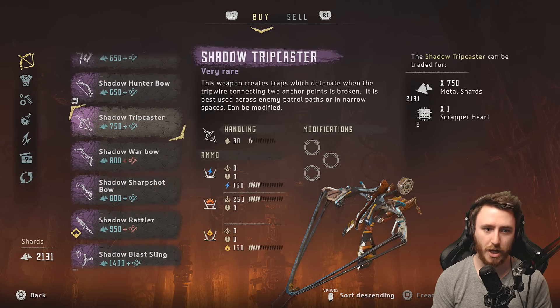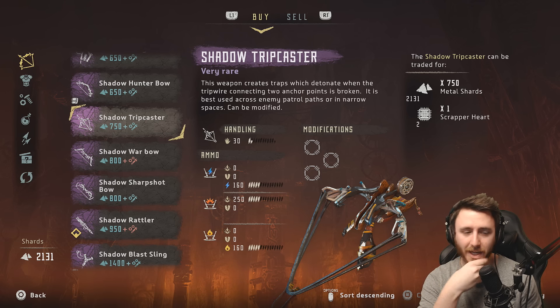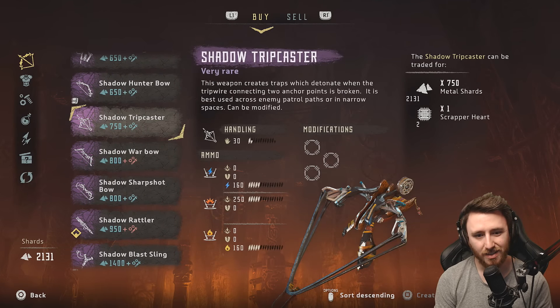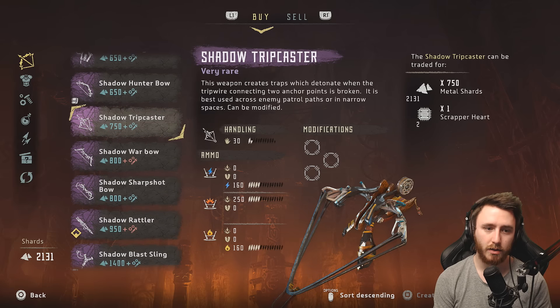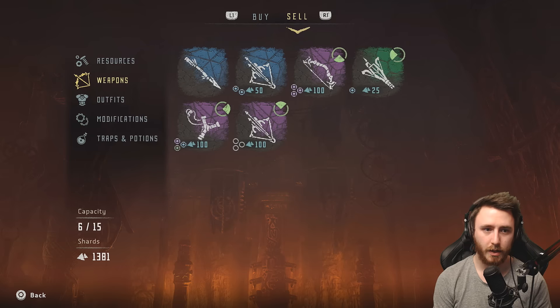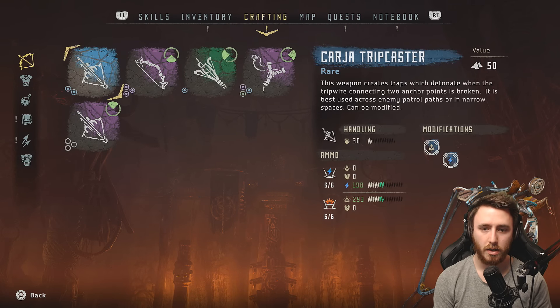What about another tripcaster? Shadow tripcaster — scrapper heart and 700. I feel like I should get this. I feel like I should just upgrade all my weapons at this point. A tripcaster would be badass though. That leaves us at... we'll still have enough to buy the Shadow Rattler. I'm gonna do it. You know, it's about time we upgraded these bad boys. We've been using the same weapons for a while. Boom.